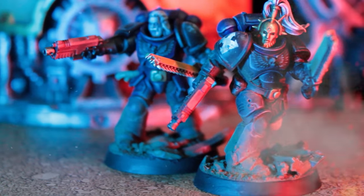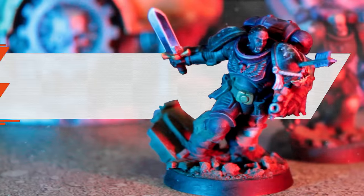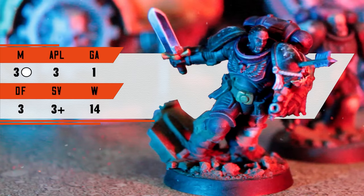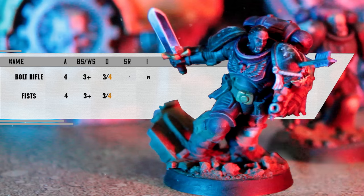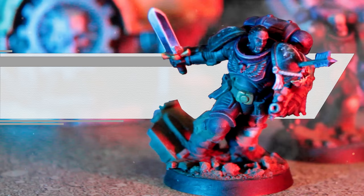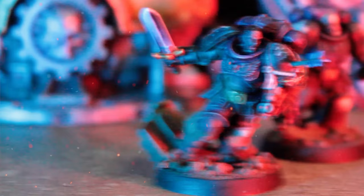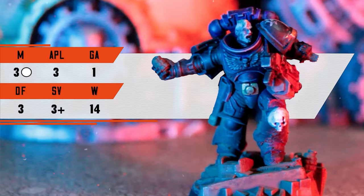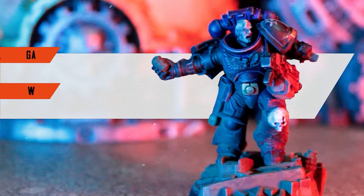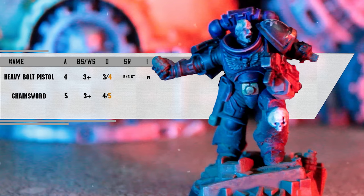Next up are two intercessor warriors armed with bolt rifles for that p1 and they have built-in shoot twice with a stonking 14 wounds, so not to be sniffed at. One has an ore specs, the other has reclusium blessed bolts and a combat blade. And the final operative for the intercession squad is the assault intercessor grenadier, getting a free grenade pack and a lovely chainsword with fight twice built-in.